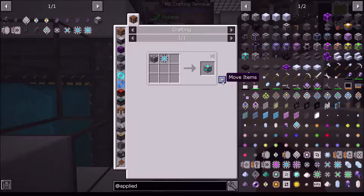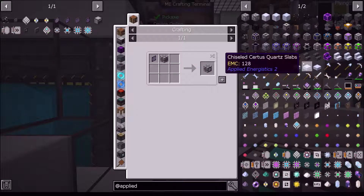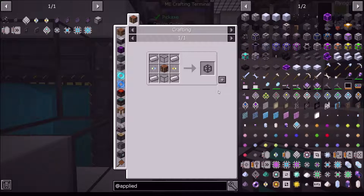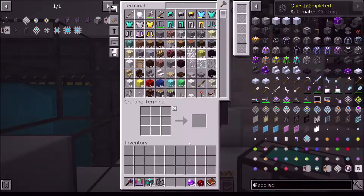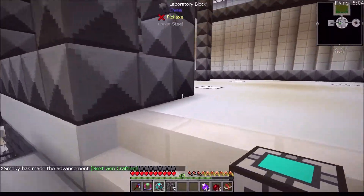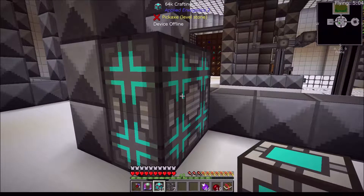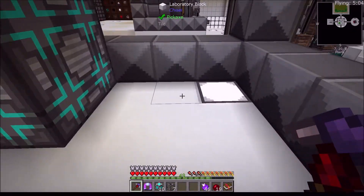So the 64k crafting storage - I'm trying to remember how to do the ME crafting. You know what, just make them. Crafting monitors I don't really need. Molecular assemblers however, those I do need. Let's make some of those. Seven should be enough. Let's come over here to this corner.